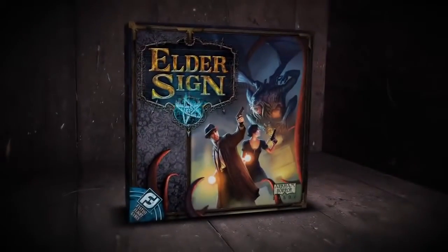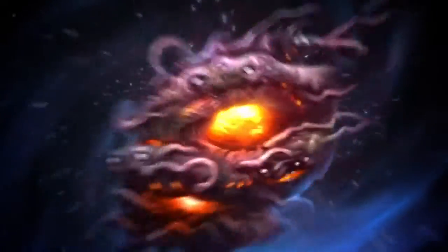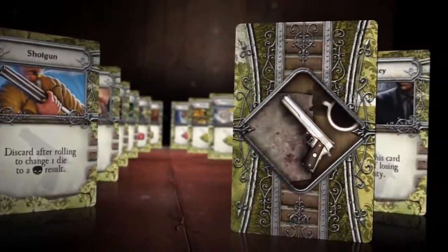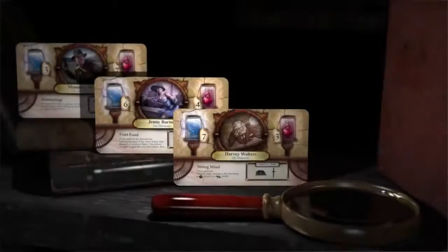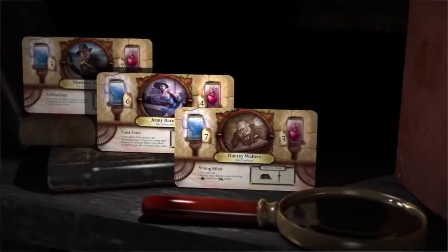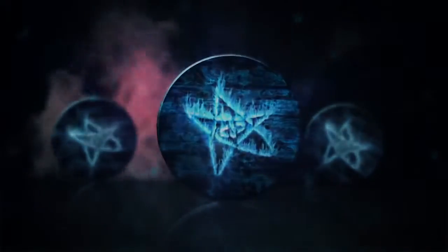Elder Sign is a fast-paced cooperative game for one to eight players, from the designers of Arkham Horror. Each player takes the role of one of sixteen investigators racing against time to stave off the imminent return of a terrifying Ancient One. Armed with powerful items, influential allies, and occult knowledge, investigators must put their sanity and stamina to the test as they explore an Arkham museum in search of Elder Signs — the Eldritch symbols used to seal away the Ancient One and win the game.